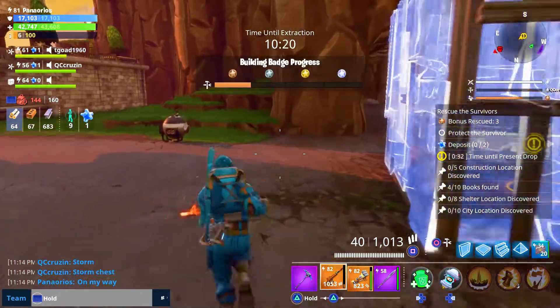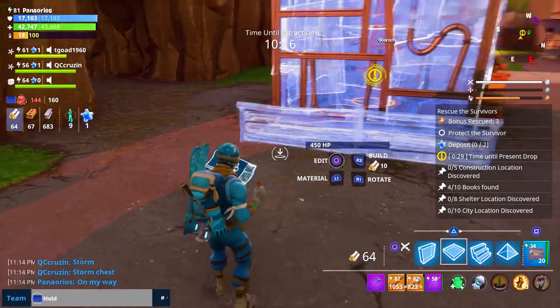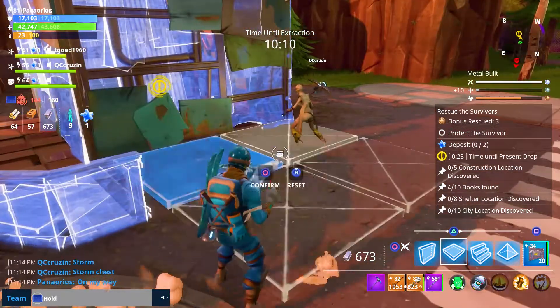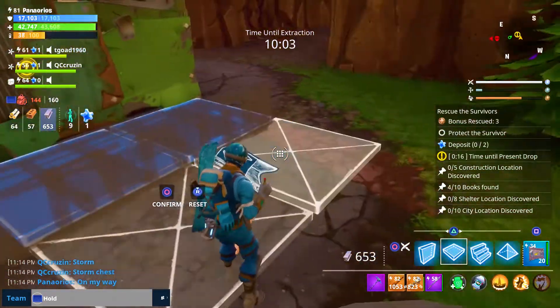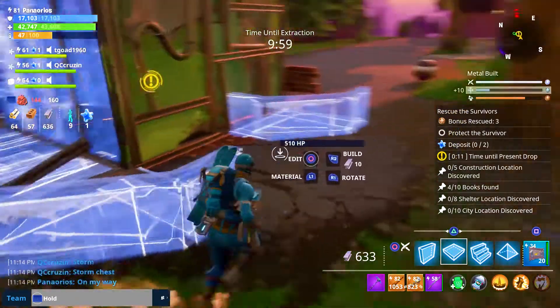On my way to the storm chest, one of these present things dropped down. So I'm actually going to try to help out here and get this down, because every time you do one of these you get a hundred storm tickets. So I might as well help out with this — this is actually a huge fight. It's going to damage all our stuff anyway, so we might as well just get ready. Let's repair all this stuff and get ready to fight.